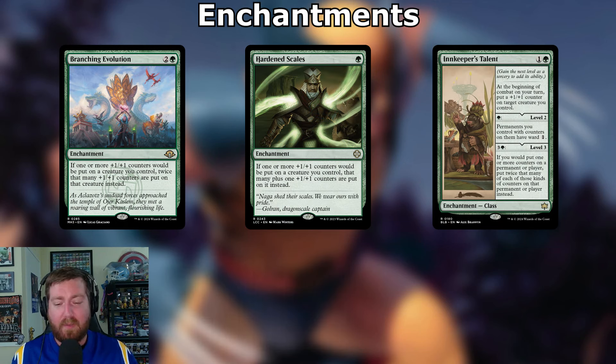Moving to enchantments that care about counters. Branching Evolution: two and a green — if one or more +1/+1 counters would be put on a creature you control, twice that many are put on instead. Hardened Scales: one green — if one or more +1/+1 counters would be put on a creature you control, put that many plus one more instead. Innkeeper's Talent: one and a green enchantment class — at the beginning of combat, put a +1/+1 counter on target creature you control.